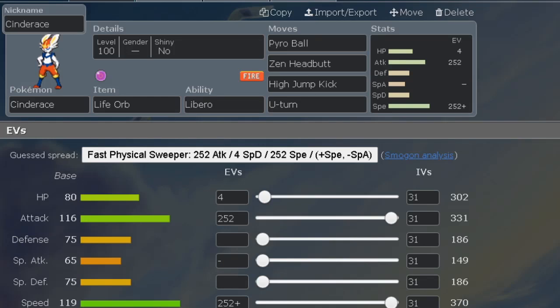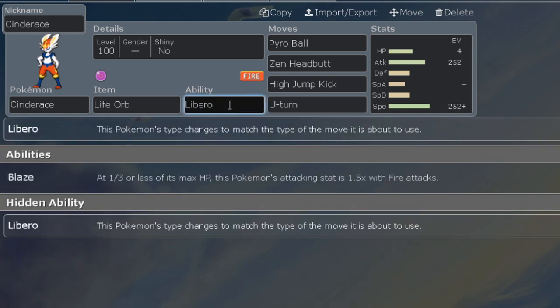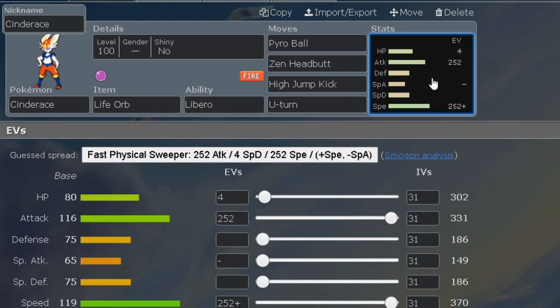Today we are going to be going over some movesets for Cinderace, which now has the released hidden ability Libero. What does Libero do? Libero makes this Pokemon's type change to match the type of the move it is about to use. In other words, it's like Protean, just like Greninja — pretty scary.